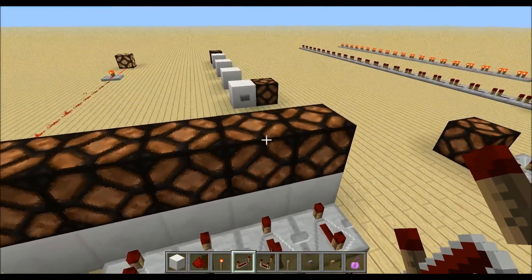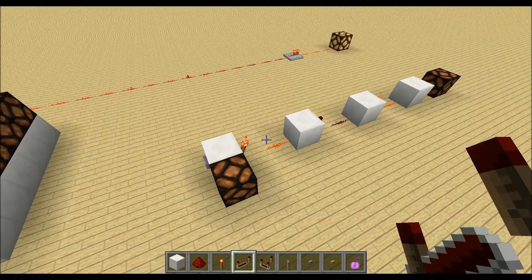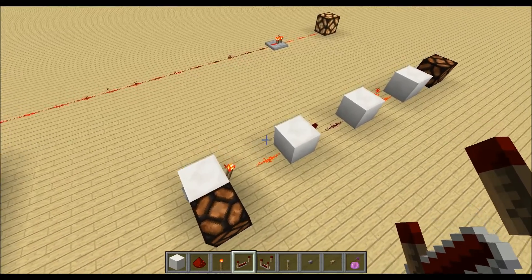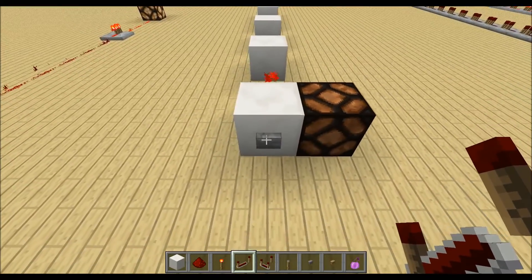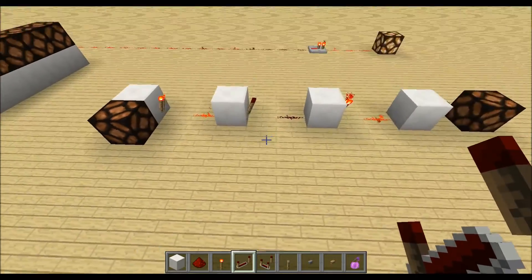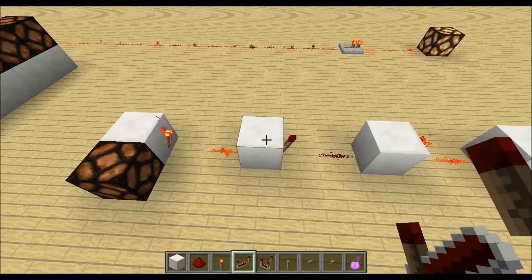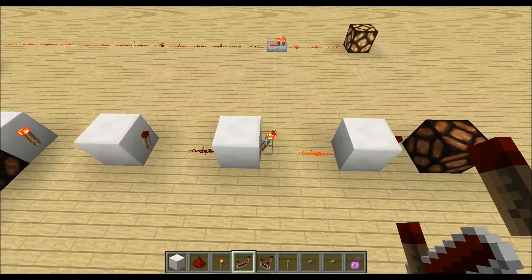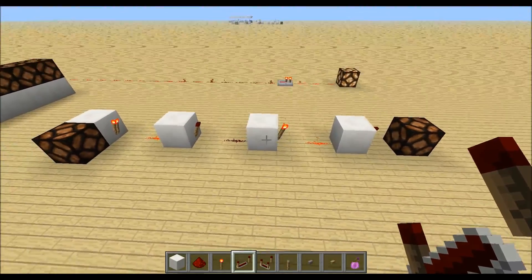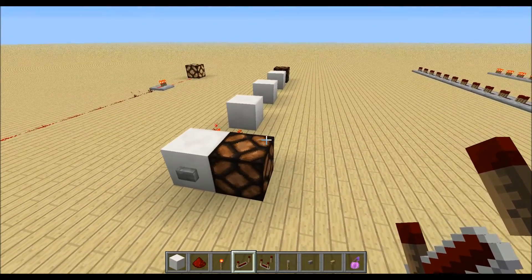The same goes for redstone torches — something I didn't mention in the last episode. Redstone torches also have one tick delay. You can see it when I press this button: the back one turns on with a delay. I have a redstone torch which turns off the next one, which turns on the next one, and so on. Here we have four ticks delay between the two lamps because we have four torches.